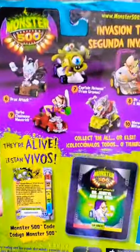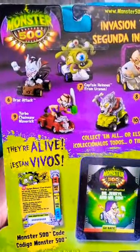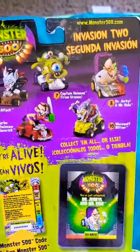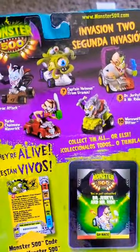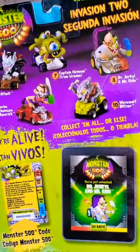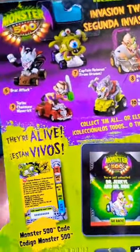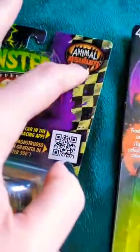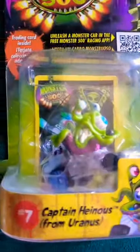And you can see this is the other half of the series. So we've got Drac Attack, Captain Heinous from Uranus, Dr. Jekyll and Mr. Hyde, Turbo Chainsaw Maverick, and Werewolf Blitzer. They're certainly really well detailed, and you can tell they really went into some time to break them down into these different categories.